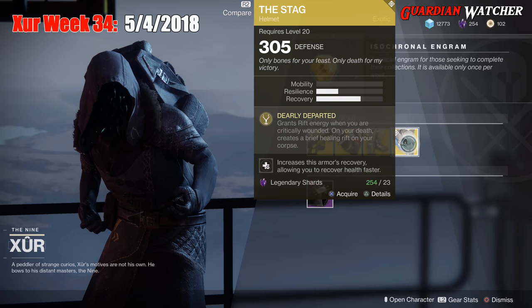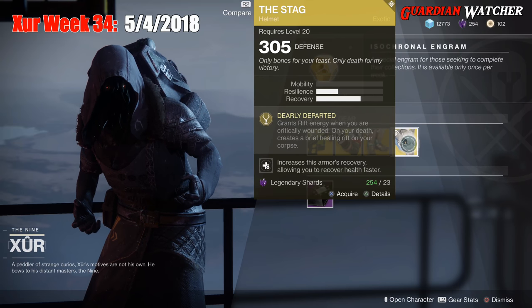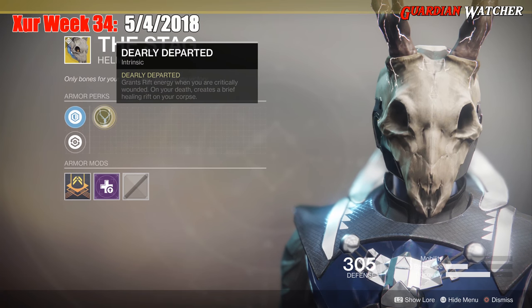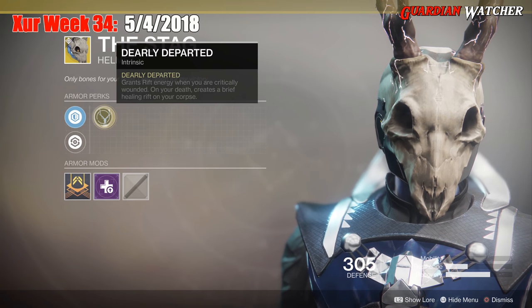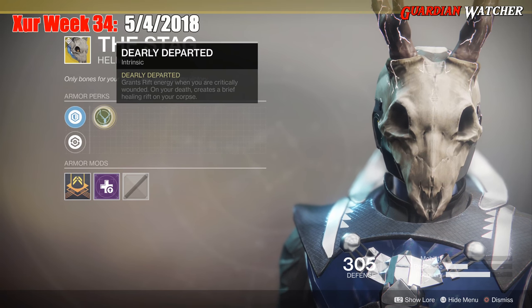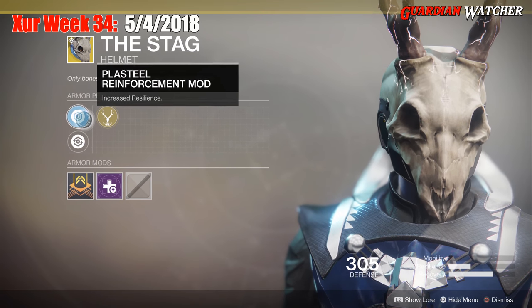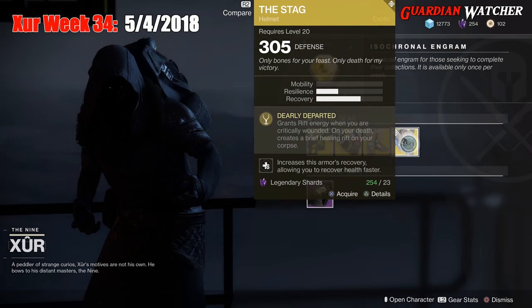Last but not least, the final exotic is the Stag for the Warlock, and this comes with 1 resilience and 2 recovery. The intrinsic perk is Dearly Departed, which grants rift energy when you are critically wounded. On your death, it creates a brief healing rift on your corpse. Then we have a Plasteel Reinforcement mod, Restorative mod, and Self-Repairing mod.